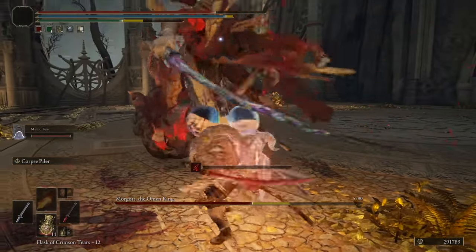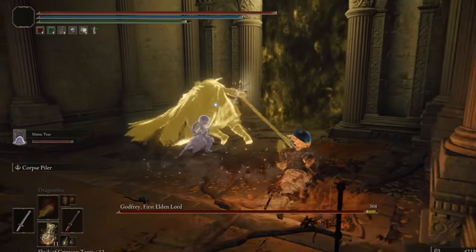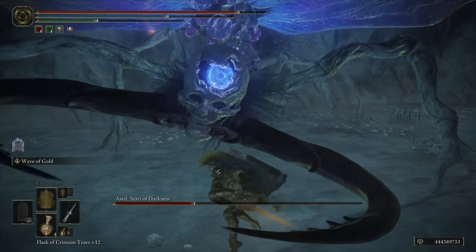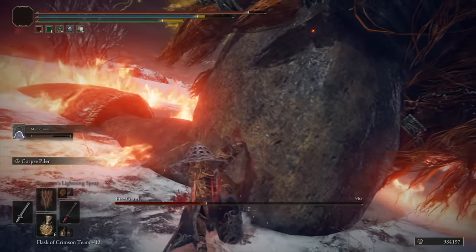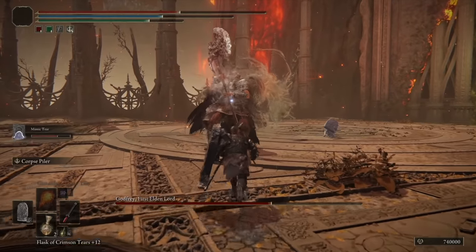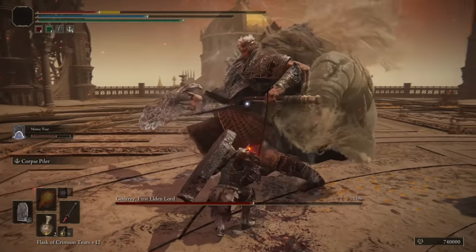Starting with number 10, at max level, you can take down the toughest bosses with ease. This is probably the most obvious thing you can do when you're max level. Everything that stands in your way, you can just plow right through it. With a massive health bar and a ton of FP, you can basically just stand next to some of the toughest bosses in the game and spam your most powerful abilities till they're dead. Bosses like Elden Beast, Morgott, the Fire Giant, and even the last bosses die in seconds. It's just really satisfying how much easier the game becomes when you're at max level, even if you lose some of the satisfaction of beating a tough boss.